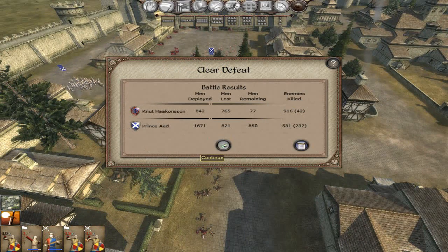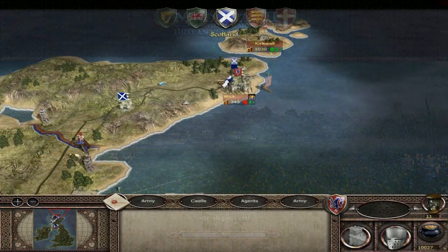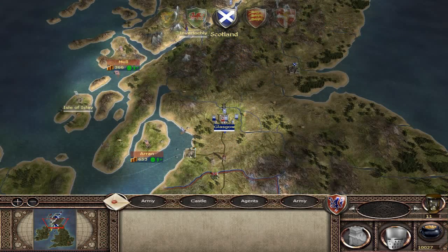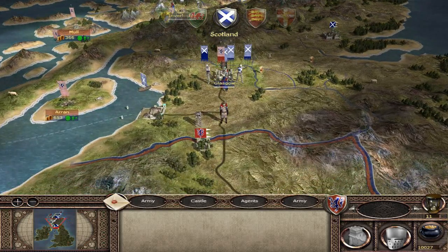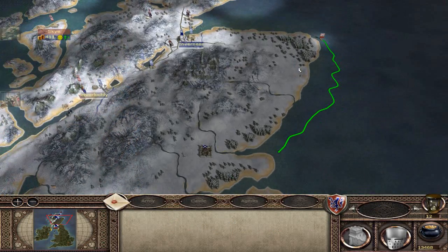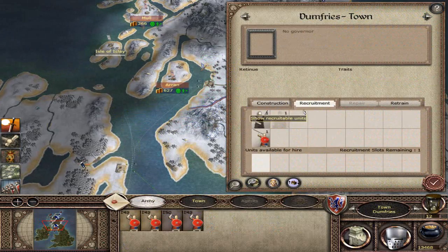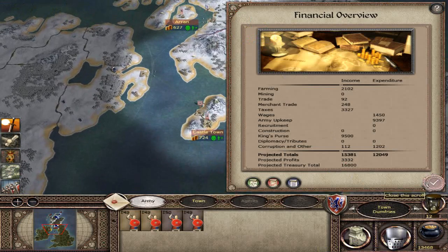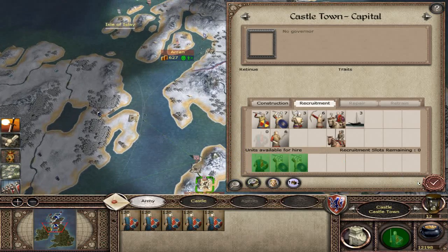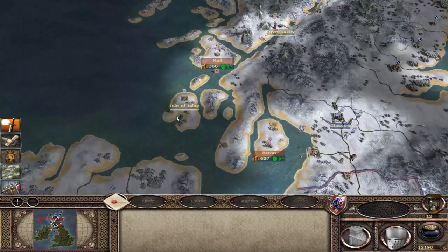We actually killed more people than we lost, so that's pretty good — they took the fortress but I think half of their army is dead now, so we should have an easier time next time. Unfortunately we did lose Wick. They're going to take that settlement, but hopefully we'll take Glasgow in the next few turns. We'll pull these guys back to Dumfries and get some more Norse swordsmen deployed, which should be fairly effective against the Scottish.